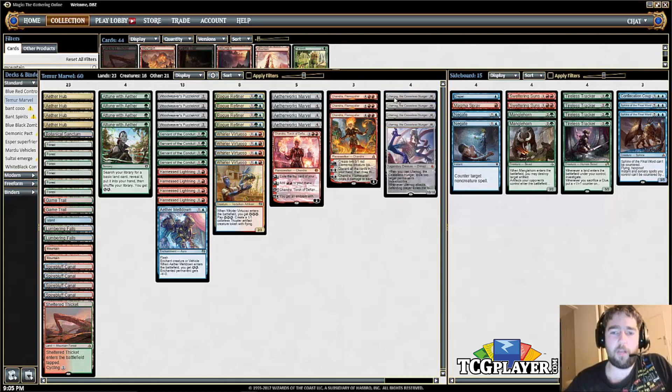Four copies of Ulamog. A lot of times after sideboard you will board out Ulamogs, but game one you just want four in your deck. It gives you easy wins — spin Marvel, hit Ulamog, and normally you're all done at that point, especially if it's early in the game.